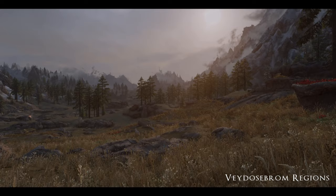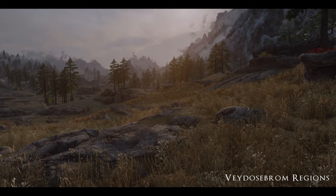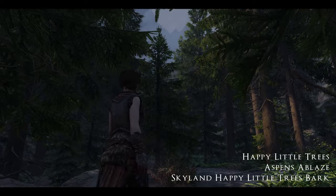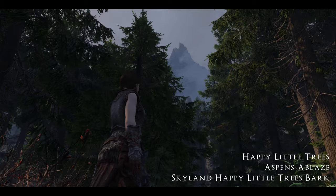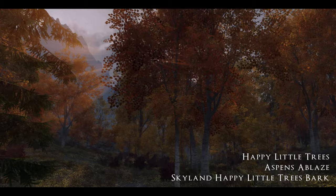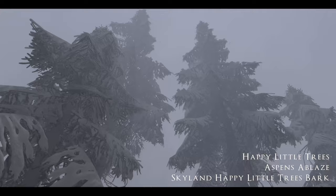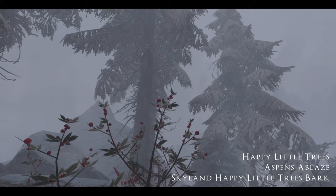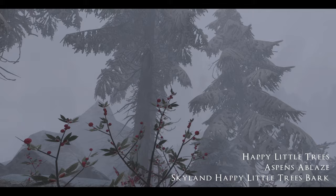Veydosebrom Regions stays true to the game — for example, the Whiterun tundra doesn't look like a wheat field, which I really appreciate. It's also super easy on frame rates. Happy Little Trees, Aspens Ablaze, and Skyland Happy Little Trees Bark — I love Happy Little Trees, great for FPS but they look amazing. Paired with Aspens Ablaze out in the Rift this becomes a very potent combination. Pair that with Skyland Happy Little Trees Bark in really high res and you can get up close with these trees with no blurring. Happy Little Trees also has really great snow trees, and they work really well with DynDOLOD when you want to generate your LODs.